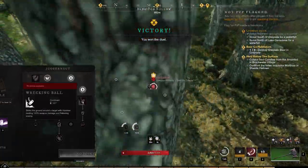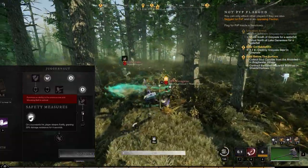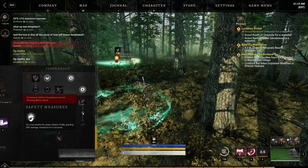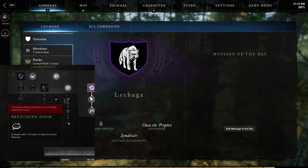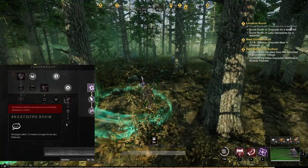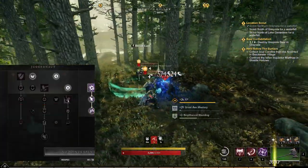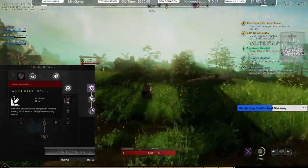Wrecking Ball does 120% weapon damage and flattens enemies around the target. On a successful hit, players obtain Fortify granting 20% damage resistance, making it a good defensive ability. All targets within 1.5 meters of the target hit are also flattened, so you can hit more people than just the primary target. Wrecking Ball can be a really good ability for PVP since it provides crowd control.